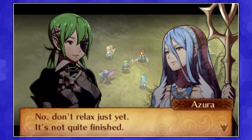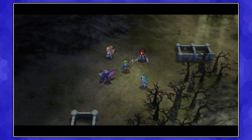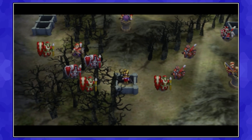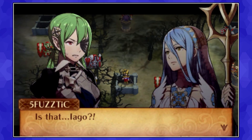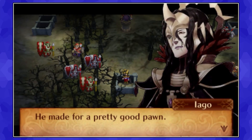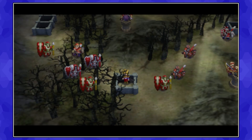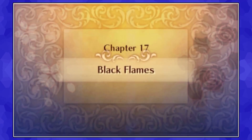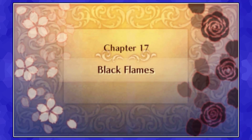We won, the battle's over. It's not quite done yet, because things are happening. Near the bottomless canyon. What could it be? Oh no. Noor's army is here. What a surprise. Now we go into Black Flames, Chapter 17.